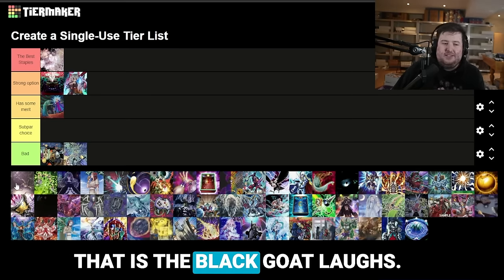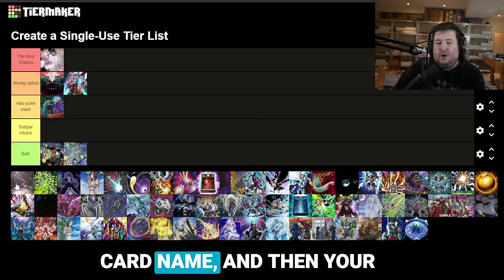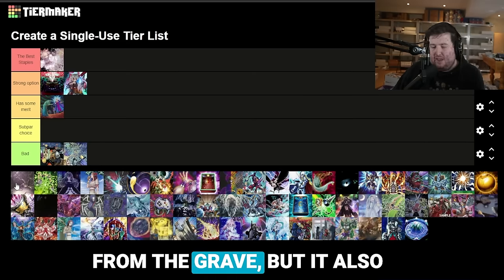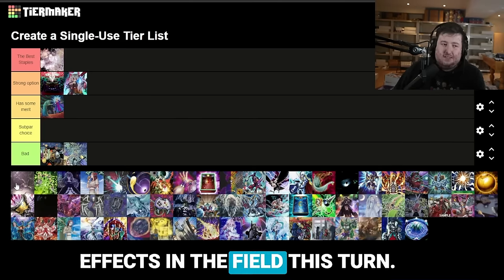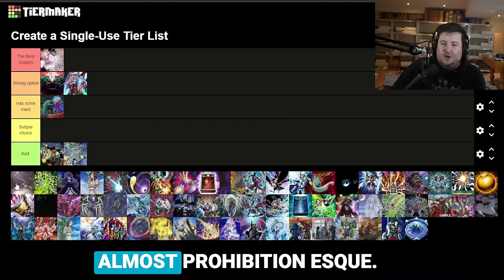We've got a new one: Black Goat Laughs. It lets you declare a card name, and then neither player can summon monsters with that card's name for the rest of the turn, except from the grave. It also has a graveyard effect — you can banish it to declare a monster name, and neither player can activate that monster's effects on the field this turn. It has some interesting uses and is very unique in its properties, almost prohibition-esque.